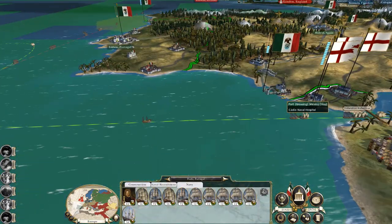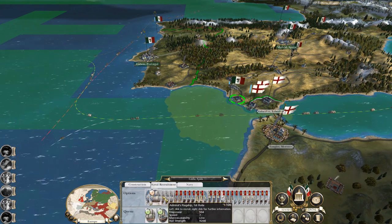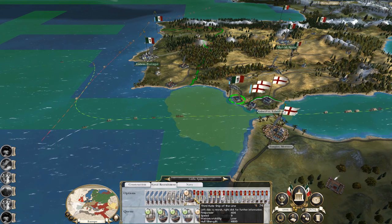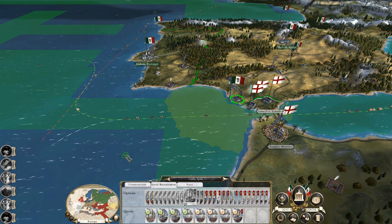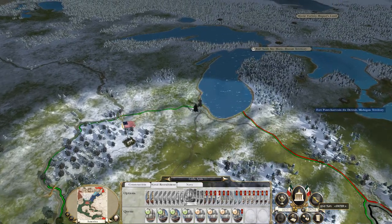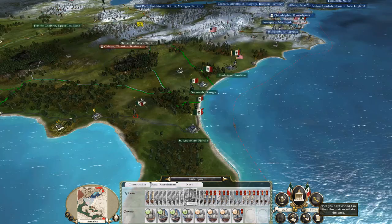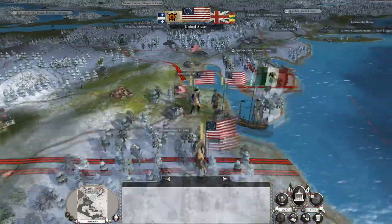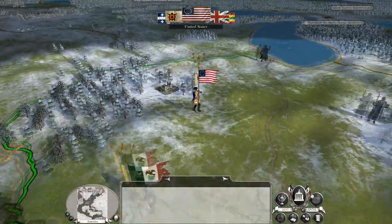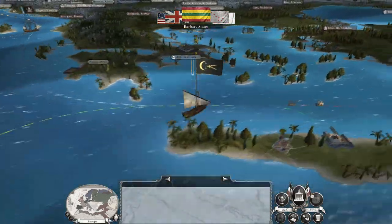This is my trade fleet being built. I'll get two heavy first-rates and then two first-rates and then get another third-rate. Yes, I killed the vicar! I forgot to sally out of Charleston again — I hope that doesn't mean I lose it.